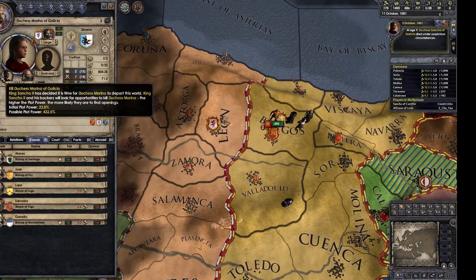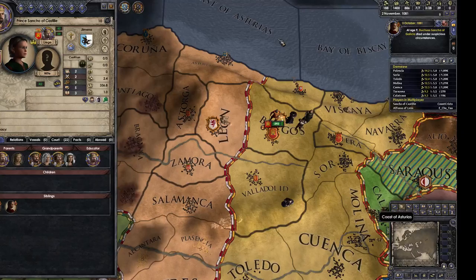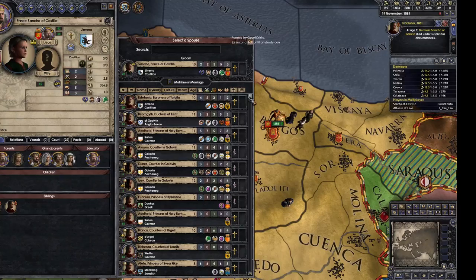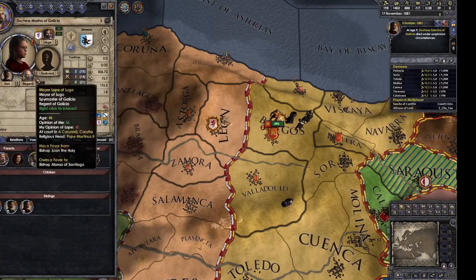I threw another one off a balcony. Oh no — Prince Sancho of Castile... who is it? Oh, it's my heir. My heir's going to inherit it. Nice. I should arrange a marriage for him before he leaves my court — I need to do that right now. Because if people are in your court you can force them to marry whoever you like. Ooh, he's got some okay stats, she's about the right age. She'll do.